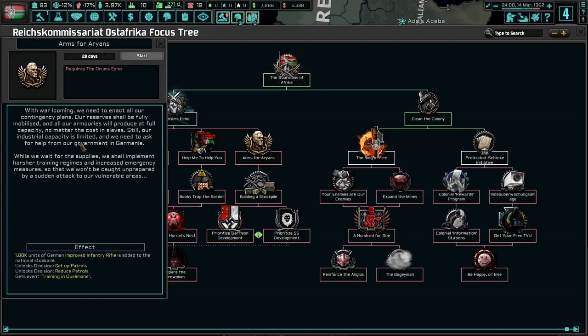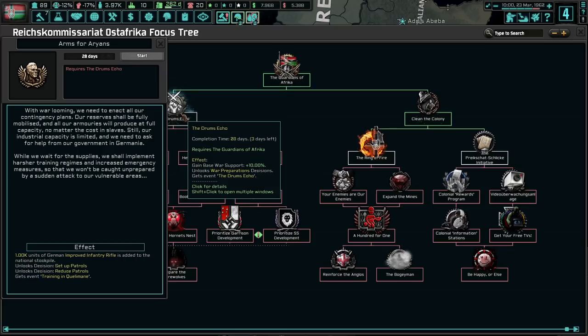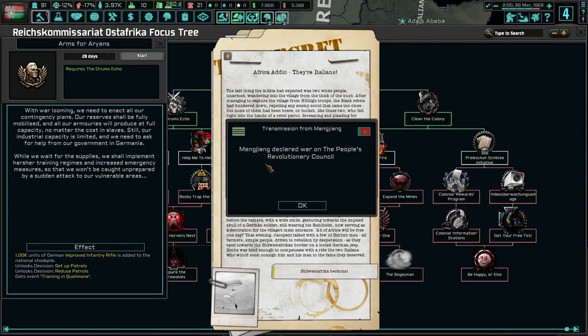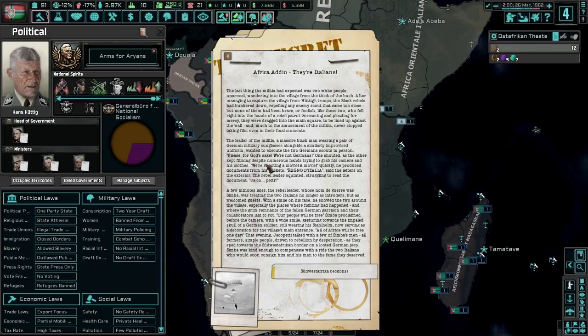With war looming, we need to enact all of our contingency plans. Our reserves shall be fully mobilized and all of our armories will produce at full capacity no matter the cost. Our industrial capacity is limited and we need to ask for help from the government in Germania. While we wait for the supplies, we shall implement harsher training regimes and increase emergency measures so that we won't be caught unprepared. Africa, adio — they're Italians.